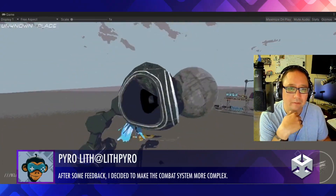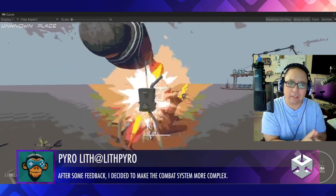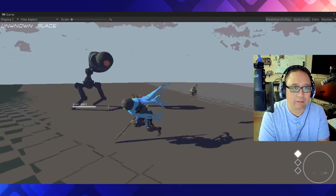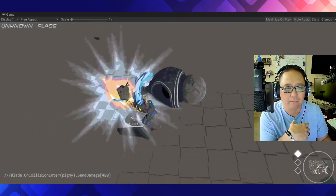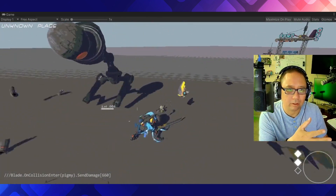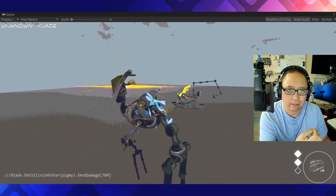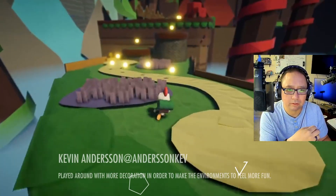Pyrolith — feedback: make the combat system more complex. I think he's got something here, I like this. The movements are a little stiff still, but he's definitely got a unique style and feel to his game. There may need to be a little more fluidity, but overall he's definitely in the right place. 6 out of 10 — just because of the graphics, it still needs some more polish, but looking good.